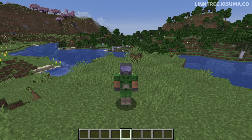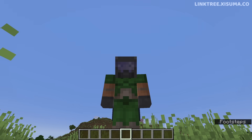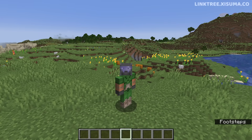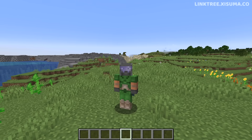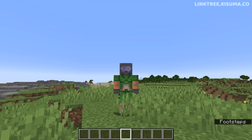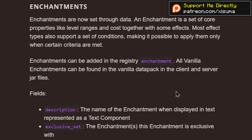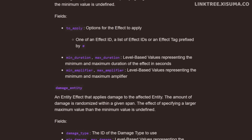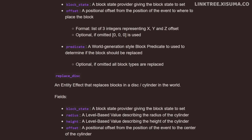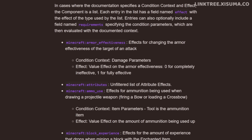Next up is enchantments — the whole enchantment system has been overhauled. The underlying system has been changed to be more data-driven and give finer control over how enchantments behave. I'm going to scroll through the article to give you an idea of how massive these changes are. If you do any data-pack work with enchantments, you're going to need to go through all of this. There'll be a link to the article in the description.